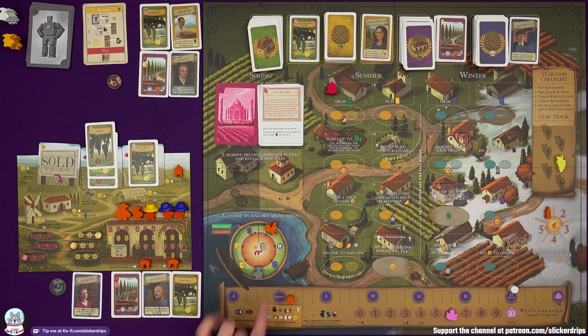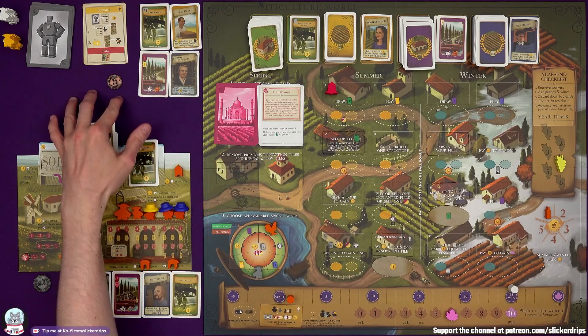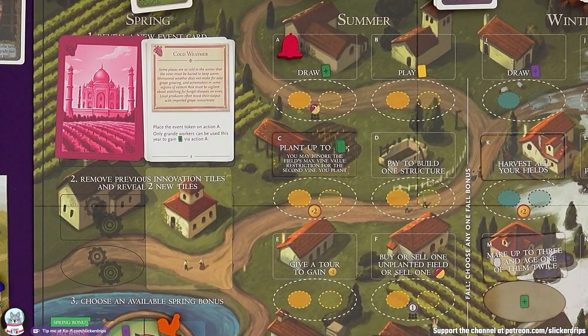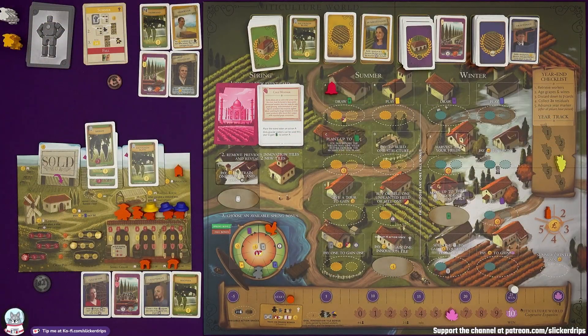Two new innovation tiles: pay two to train a worker instead of four and gain a point; the oval is age a wine. And an available spring bonus — visitor cards are very tempting, but the extra worker is always really tempting too. Let's go for summer visitors. It's going to be the Auctioneer — discard four cards to gain either two points or four money — and the Overseer: build a structure at its regular cost and plant a field card; if it's four value, gain a point.